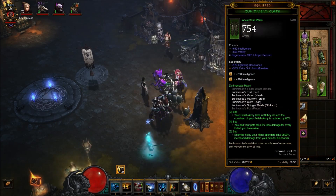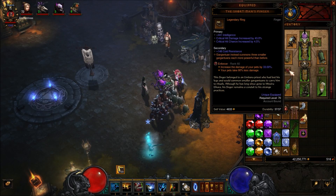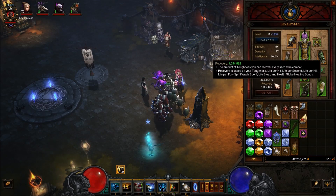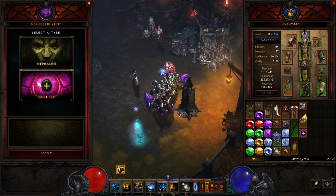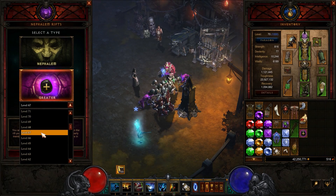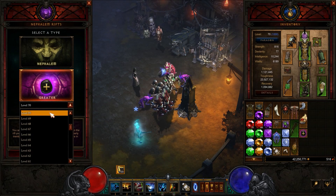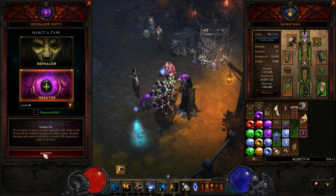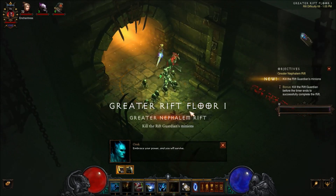So that's basically the build minus the stats that you want on the gear. My stuff isn't maxed out — it's not all ancient of course — but these are the pieces you're going to need for the build. Let's get into it. I ran a 67 with this build and it went pretty good. I did almost die. I'm kind of afraid to jump straight into a 70, so let's do a 68. You can see I'm about out of gold too — I'm going to have to run some Greed areas. All right, let's summon our monsters.